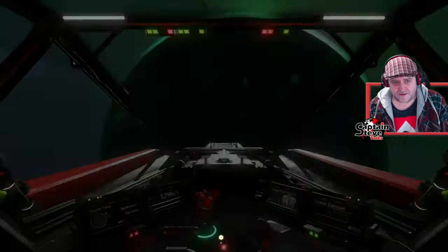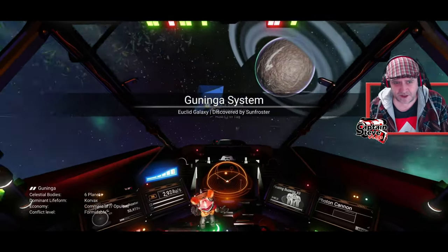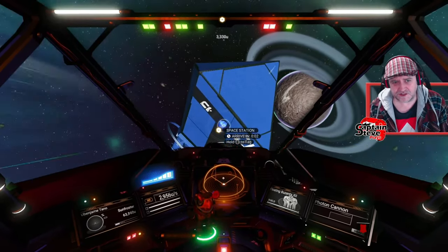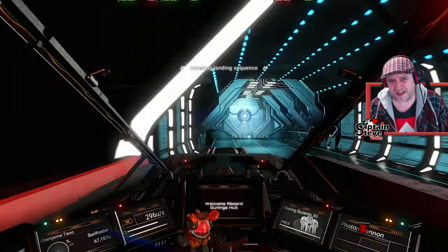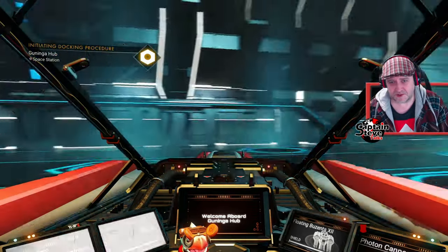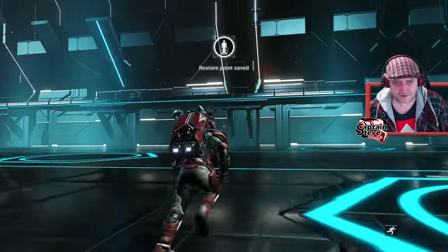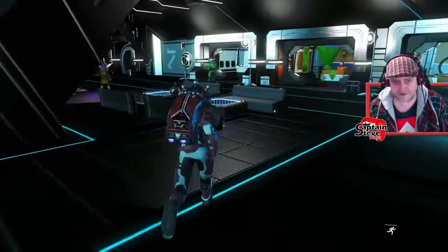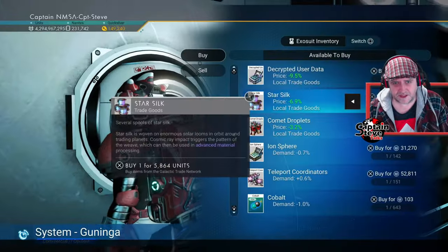We've arrived. Let's spin around and go inside the station. This system has no bases, so what I might do is go in, get my star silk, fly down to a random planet and land at a trading post — that way if I want to grab anything to take on the next expedition there's a galactic trade terminal there. It'll also be interesting to see what this space station looks like if we do get the space station overhaul. Let's go to the galactic trade terminal and see if this does sell star silk.